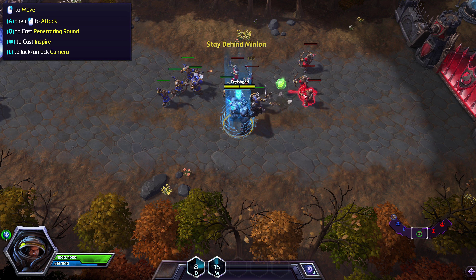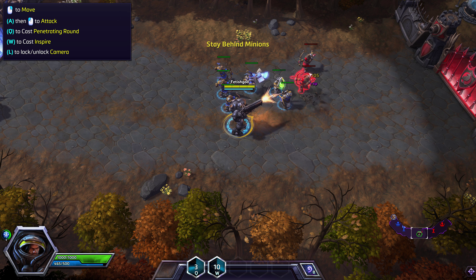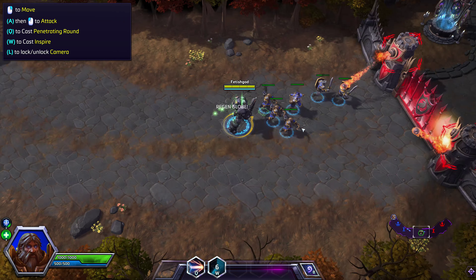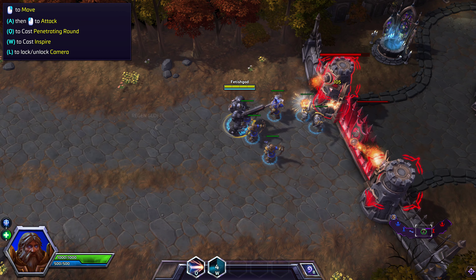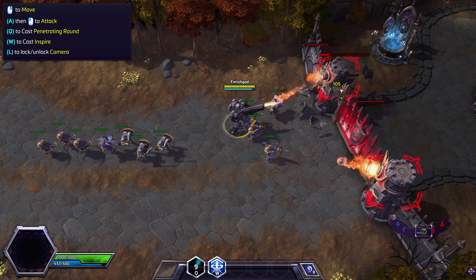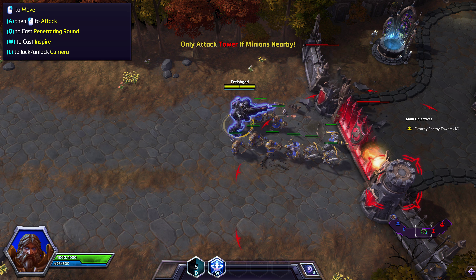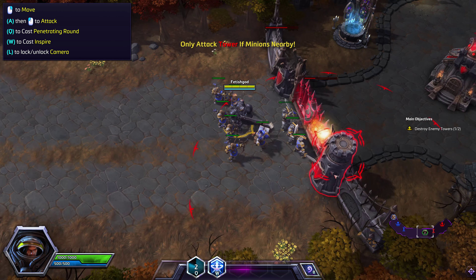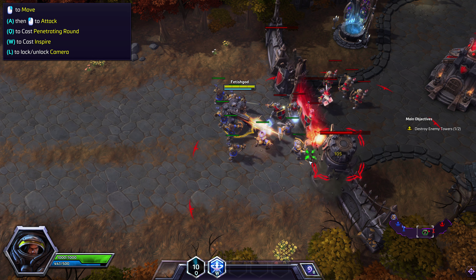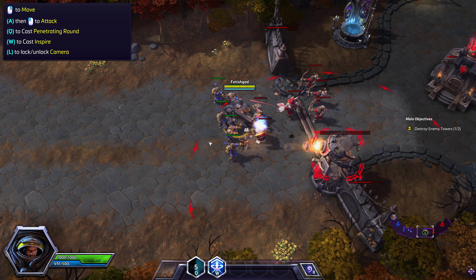There's too many skeletons ahead — we've got to retreat. Well, this ain't good; these boys are losing the will to fight. Your inspire ability emboldens both your allies and yourself. Your inspire ability increases the attack speed of both you and nearby allies — use it whenever you can.